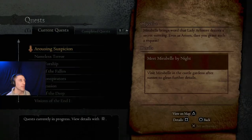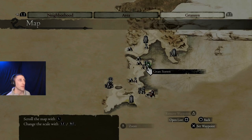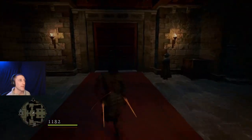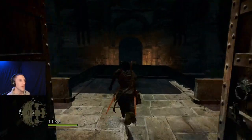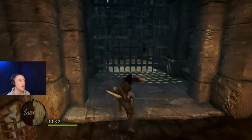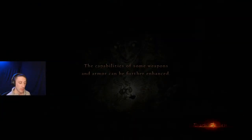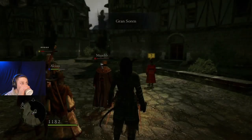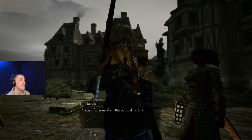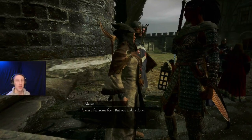I don't see any quest marker for it, but I'm pretty sure it's here in this town. We'll switch it to nighttime. An NPC asks: 'What errand could demand an audience so late? What could Lady Eleanor require of you at such an hour?' He remarks it was a fearsome foe and our task is done.